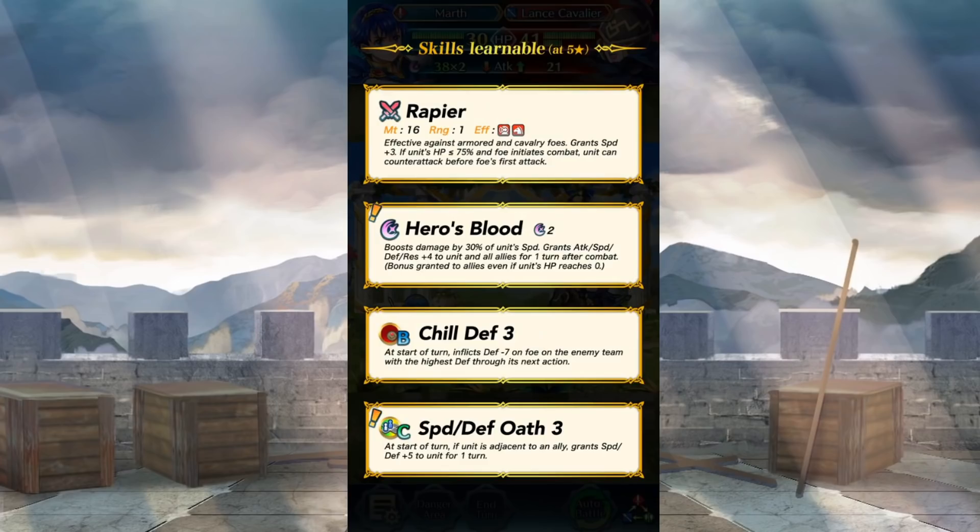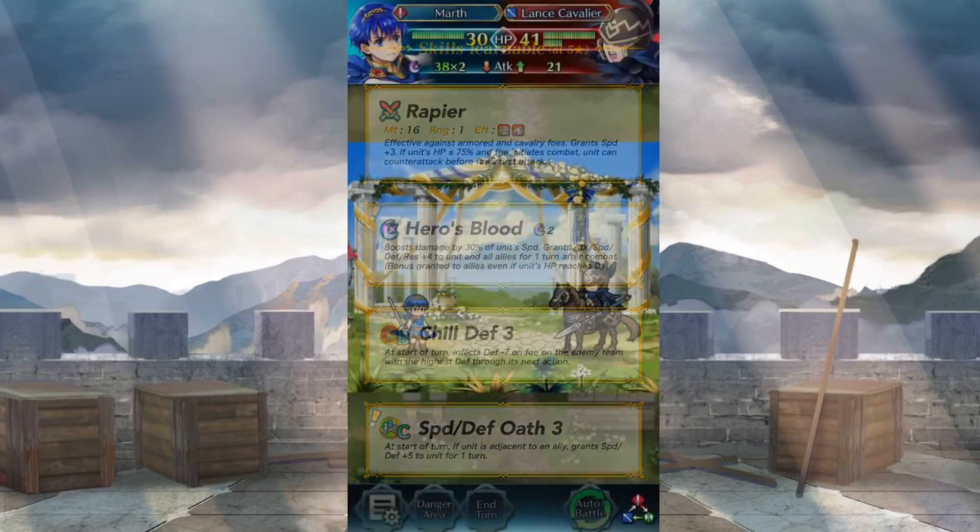Hero's Blood is very similar to Legendary Marth's Fire Emblem skill. It grants plus 4 to all stats not only to himself but also all allies on the map for one turn after combat, and it takes effect even if his HP reaches 0. That's a really strong one. He also has Chill Defense 3 in his B skill and a new Speed and Defense Oath 3 in his C skill — plus 5 to those stats as long as he's adjacent to an ally. That's a pretty competent build right there, terrifying places.